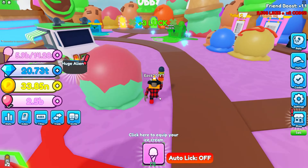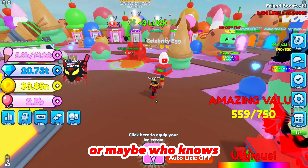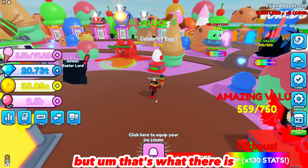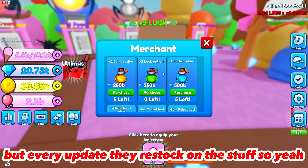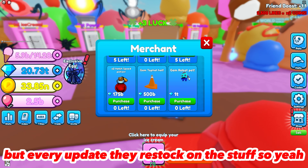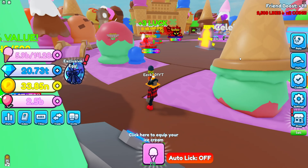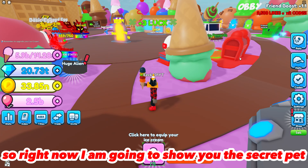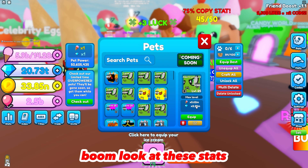It probably has the best stats in the game. There's also a merchant — it doesn't travel but every update they restock on stuff. There's a gem robot pet available. That's really all there is to the update. Now I'm going to show you the secret pet — boom, look at these stats.